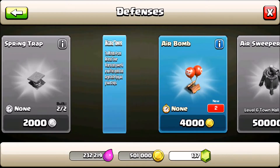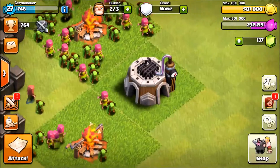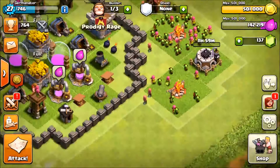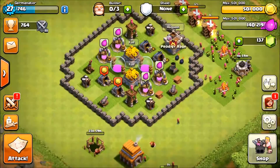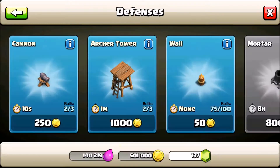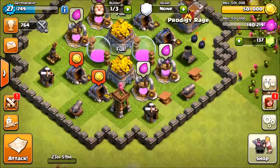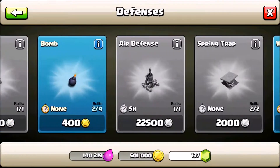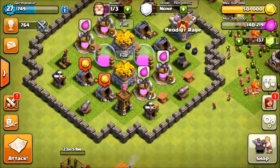Most importantly we have this wizard tower, which is going to help against giants and balloons in war. We're going to upgrade the laboratory up to level three to get those sexy level three troops. We'll get rid of this tree since we do trim every now and then. We have a lot of gold to spend and one more builder available, which we're going to use on that wizard tower — but first we're upgrading our walls.